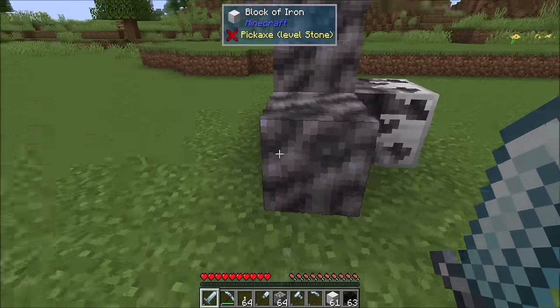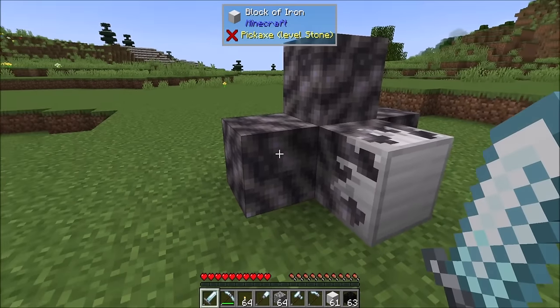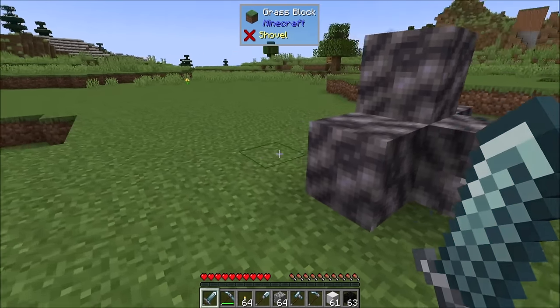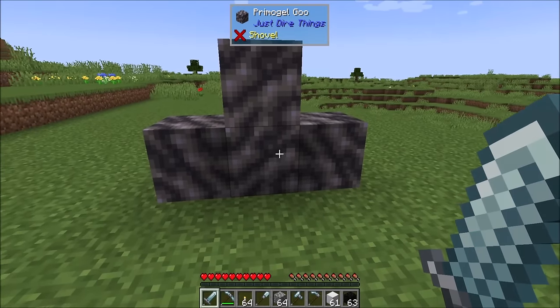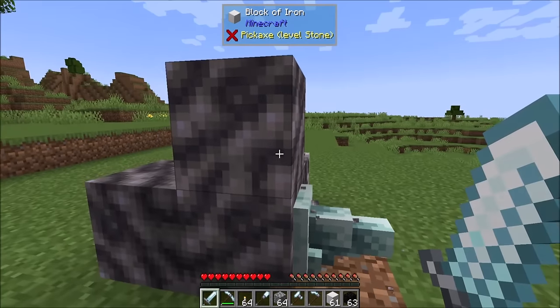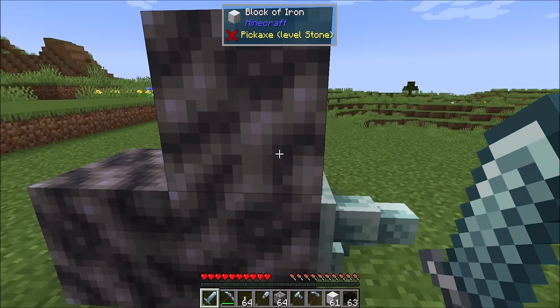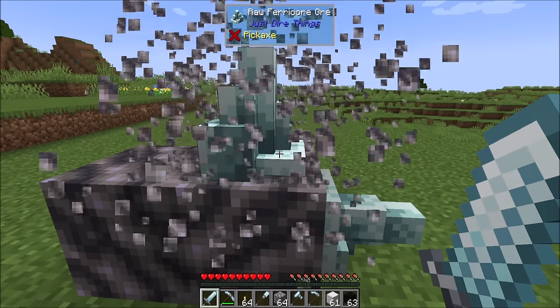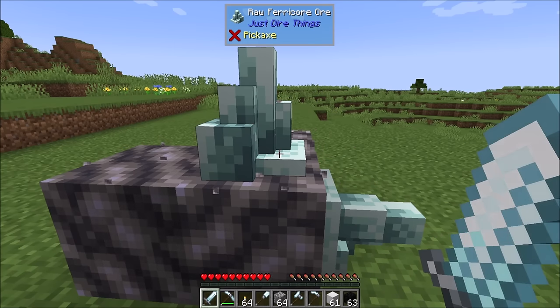It looks like the goo has almost completely consumed these two blocks. Once it is done consuming, it will kind of dissolve and return back to its original place, leaving behind some waste products. That one is done and we can take a look at it.